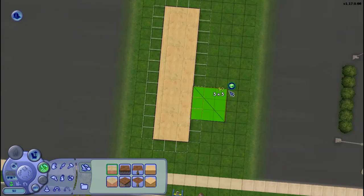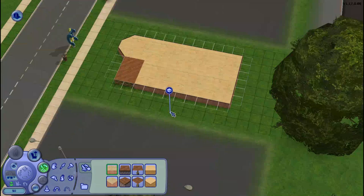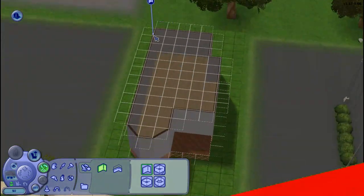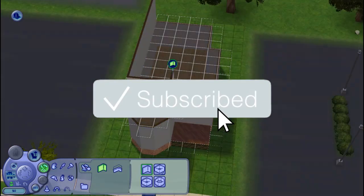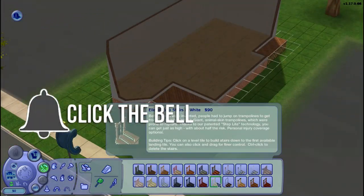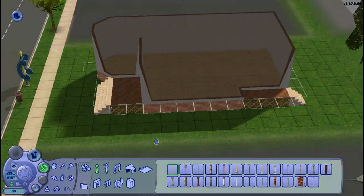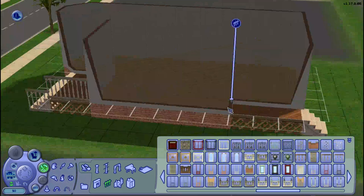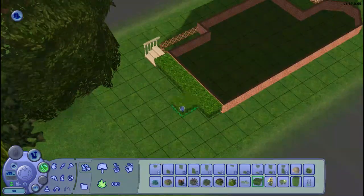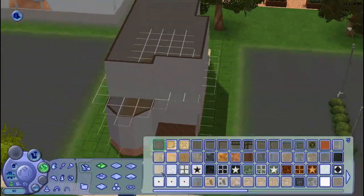Hi guys, it's Chrissy and welcome back to another Sims 2 speed build. Today we're actually going to be building a community lot for The Sims 2 — the Pleasant View bookstore and coffee shop. I know the name isn't very original but you know me, I suck at naming builds, especially community lots, so I'm just glad the build is named something.